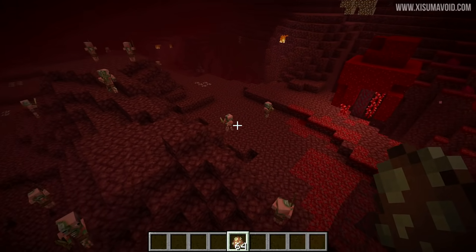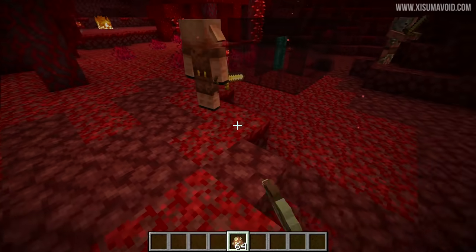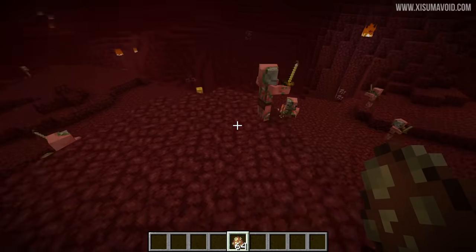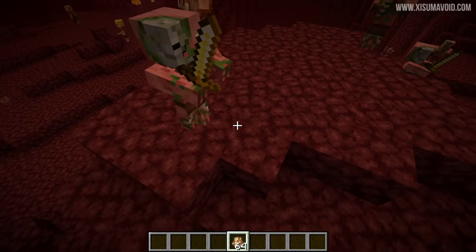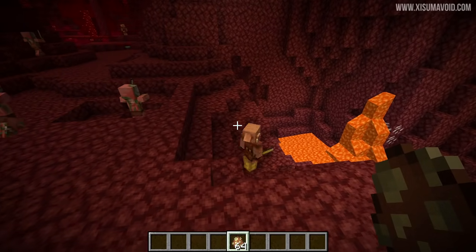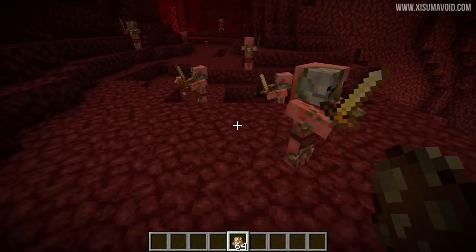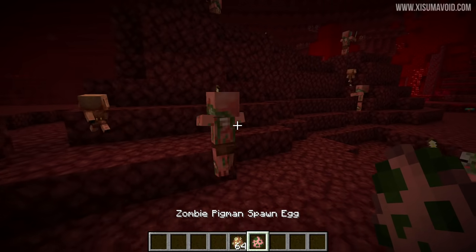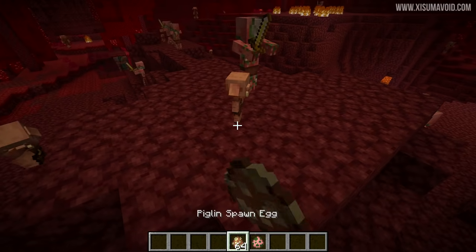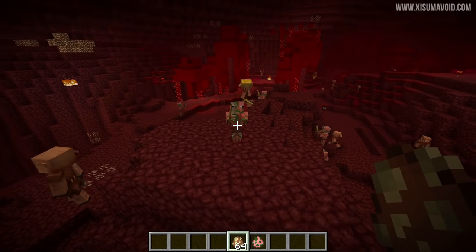The patch notes describe the piglins as an aggressive civilization that lives in the nether, mostly hanging around in the crimson forests. However, they can also spawn in the nether wastes — the original nether biome. They have eight hearts of health, so they're a little bit weaker than other mobs. As you can see, they like to run away from zombie pigmen, which are currently being referred to as zombie piglins and may be renamed to 'zombified piglin' in the future.